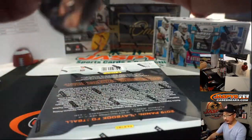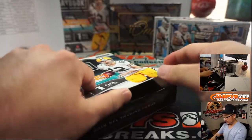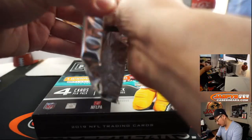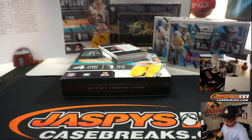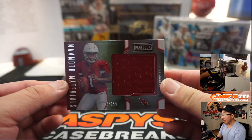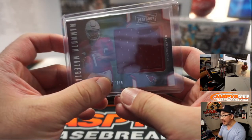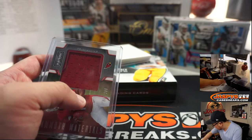Let's find out what's in Playbook. We'll do Playbook, Contenders, Playbook, Contenders, and then close with the two One boxes. There's Kyler Murray, Mammoth Materials, $299 — that is a number block team. So it's 67 out of $299, it'll go to number seven, and that'll be for Adam Kupperman. There you go, Adam.